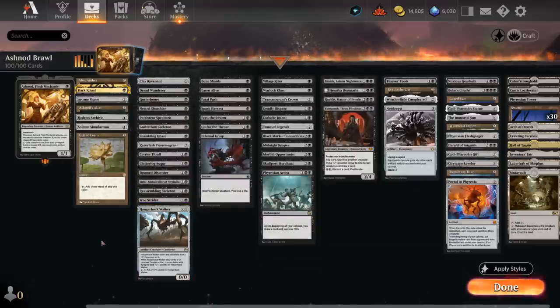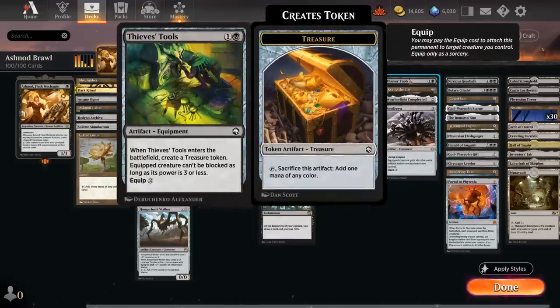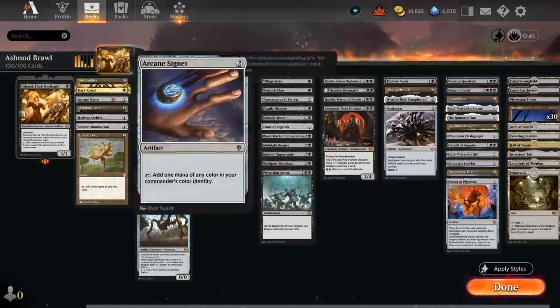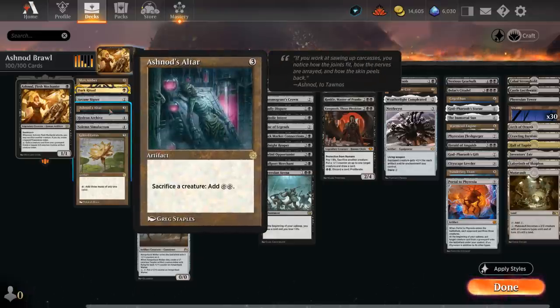We'll have plenty of creatures to sacrifice — that's the largest category of this deck. All these sacrifice fodder type creatures that we can play early, sacrifice, make a power stone, and then later in the game if Ashnod ends up trading for an opposing creature, that's fine. We also have a few ways to make Ashnod unblockable so it can keep attacking — like Thieves' Tools or Key to the City, which we'll get to in a bit. First, let's look at our mana acceleration. We have Mox Amber, which makes a lot of sense with a one-mana commander, as we'll have a cheap legendary creature to enable it to make black mana right away.